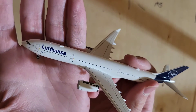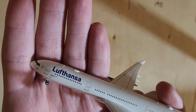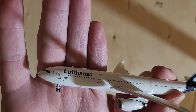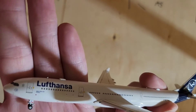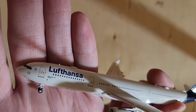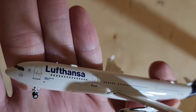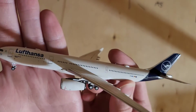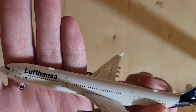Here we have the Lufthansa name. Right there we have the Star Alliance logo as well as the Lufthansa logo. Then right there it says A330-300, and I'm not sure how to pronounce what's right below it.